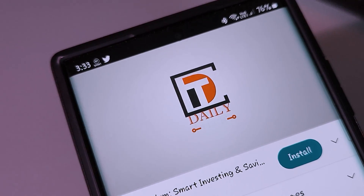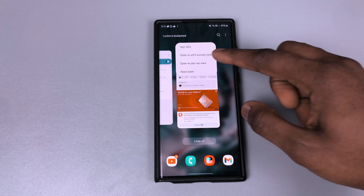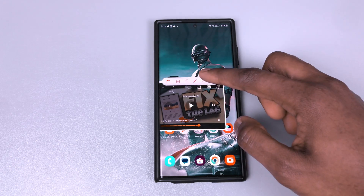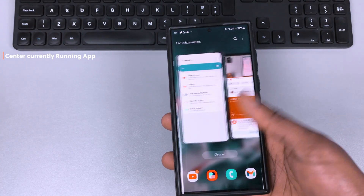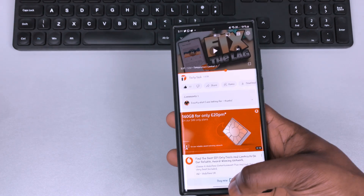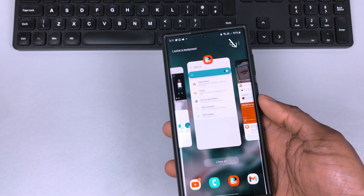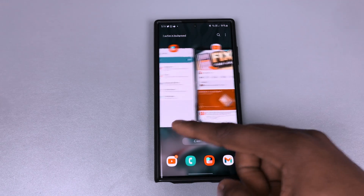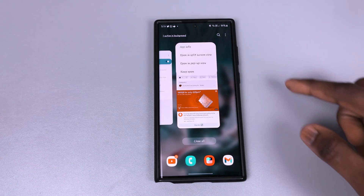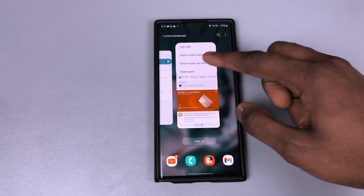Hello guys, welcome to Daily Tech. Usually when I multitask or want to open an app in multi-window, I go into the recent menu and tap on the app icon to open the app in pop-up mode or split mode. But as you can see, the moment I jump into my recent menu, the app goes flying to the right-hand side, which means I have to pull it back to the middle before I tap on the icon to get those options — and it does get pretty annoying if you multitask frequently.